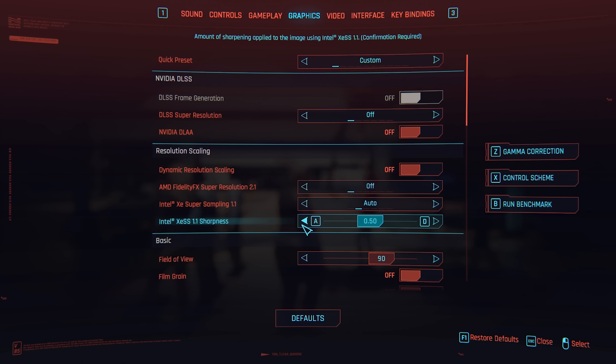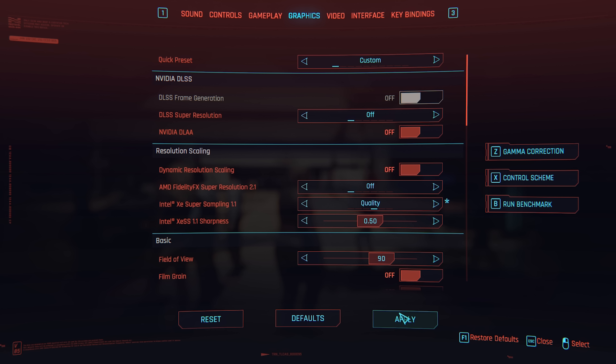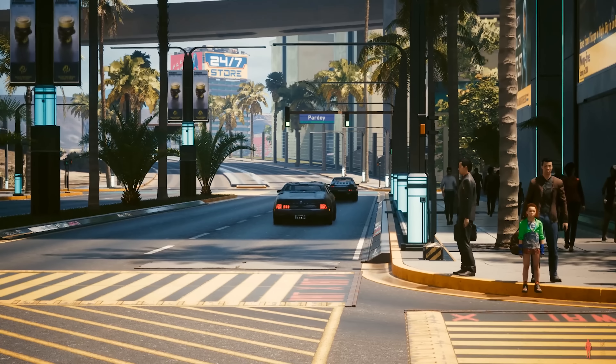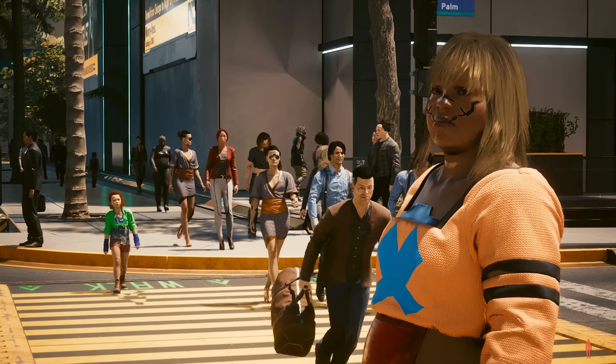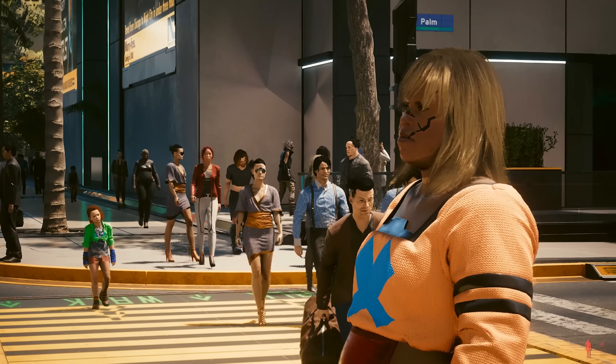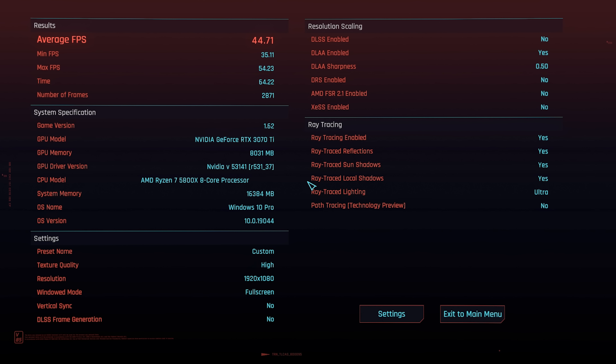They also added Intel XeSS, which is the Xe Super Sampling from Intel version 1.1 — an upscaling technology using machine learning to provide improved performance with high image quality. It can be enabled in Settings > Graphics > Resolution Scaling section. They also added benchmark improvements which will share more detailed information after the benchmark results are done, which is a nice addition.